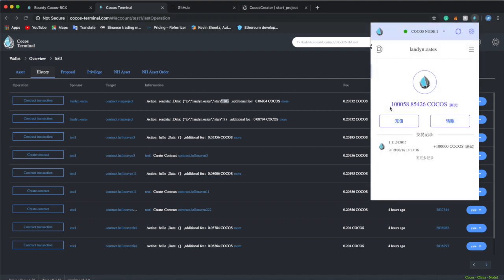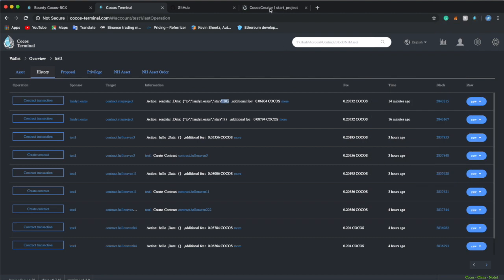It says one hundred — I received this for the test, but you can't see it because it's not in English. One hundred thousand Cocos. And as you can see, thirty and nine stars. It also had an additional fee. Those thirty stars and nine stars that I just got are all added onto the Cocos Pay extension.